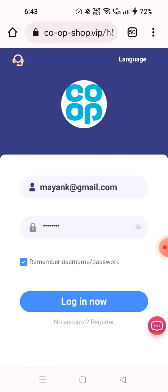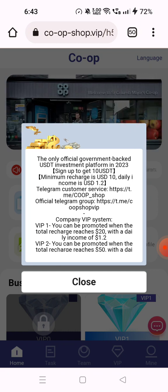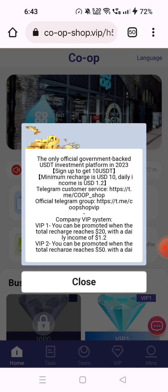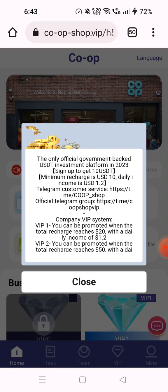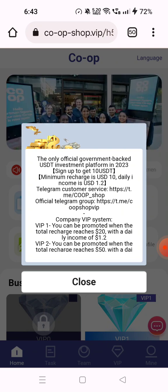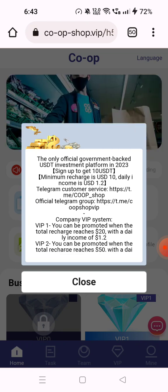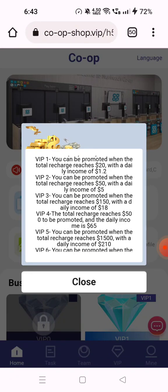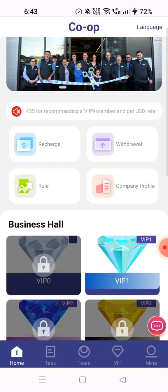After registering, you'll see the main interface. Click on Login Now and you'll be logged in. You can see the main interface of the platform. There's a pop-up notification: the only official government-backed USDT platform in 2023 — sign up to get 10 USDT, minimum recharge is 10 USDT, daily income is 1.2 USDT. Telegram customer service and official group links are shown here. Click close to dismiss.